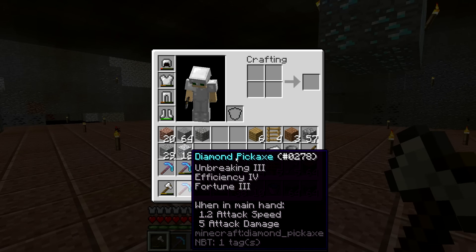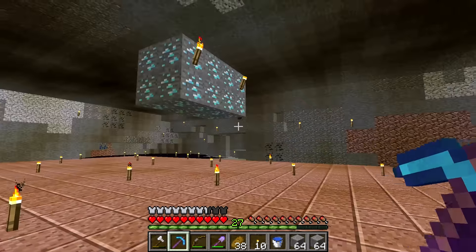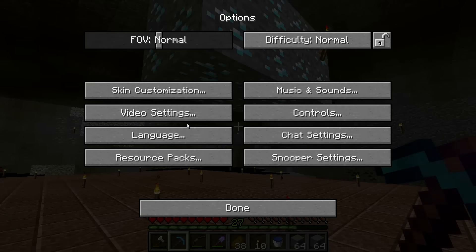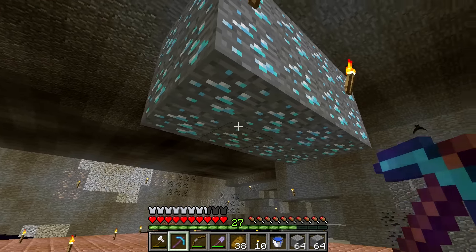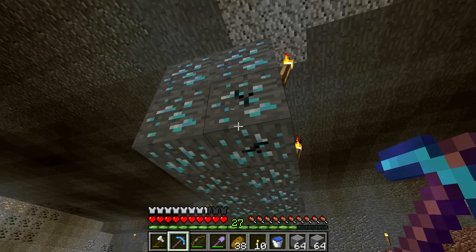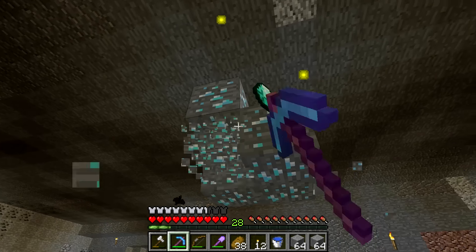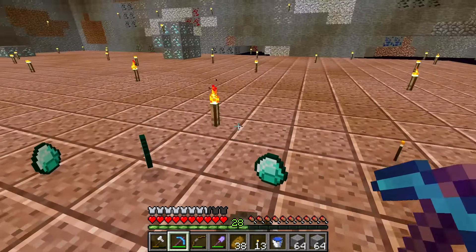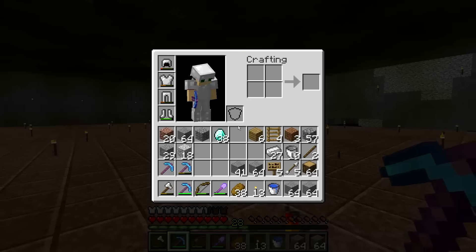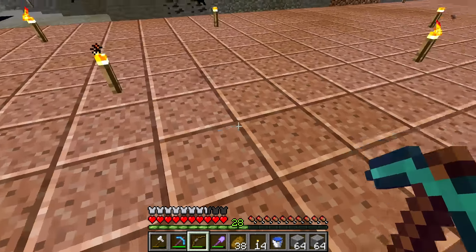Alright, let's use the Fortune pick - I've been waiting to do this - and we're gonna Fortune all these diamonds. The frame rate keeps hitching slightly, so let's turn that down to 12 chunks. We don't really need that underground anyway. And now I have... 38! 38 diamonds! I am a very happy little Vex.